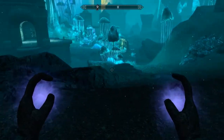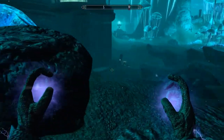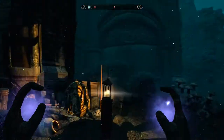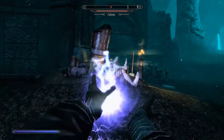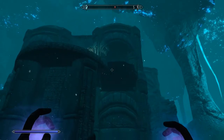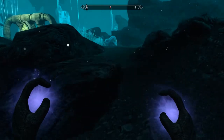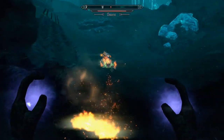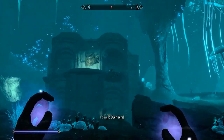We've got to find the Elder Scroll, and we can't leave until that's done. Oh, look — an excavation site, and I know there's some Falmer up there. There's another one, though. Okay, look, I need to excavate this area — can you do something about that?